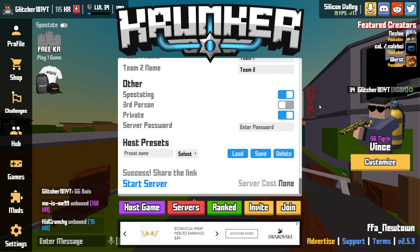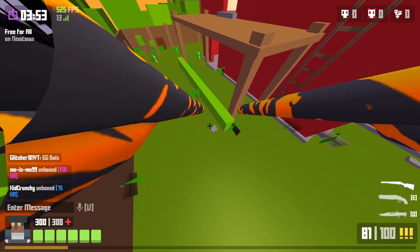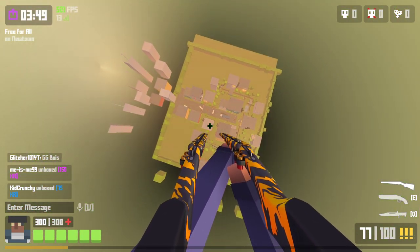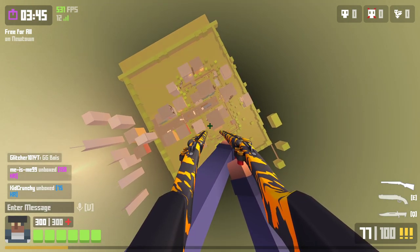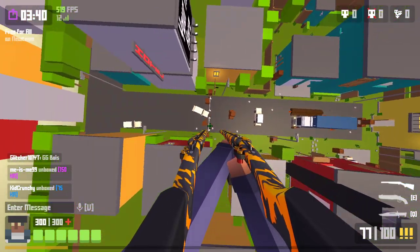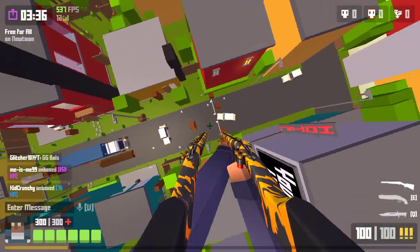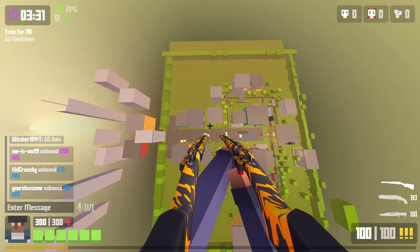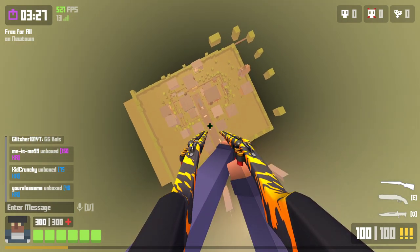As you'll see, we move super fast, but when we jump we go super high. And if you get high enough, you can actually go over the invisible walls that are placed in the game. If you get high enough, you can go over those borders.